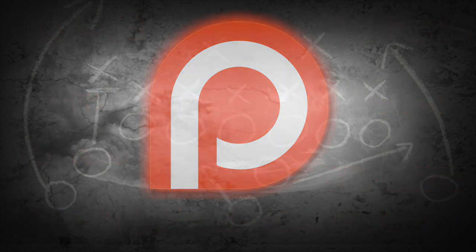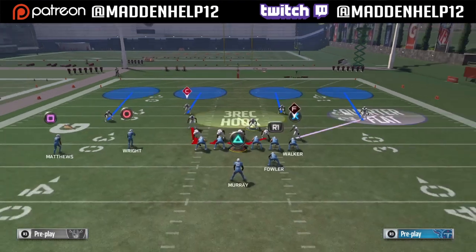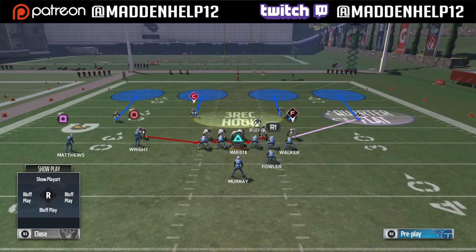What's up guys, we're back again with a great blitz out of the 4-3 Under. This is a universal blitz, so you can use it out of any formation. This pressure can be sent left or right — it's more consistent if you come out in the base setup and run the blitz to the left, but the setup is baseline.